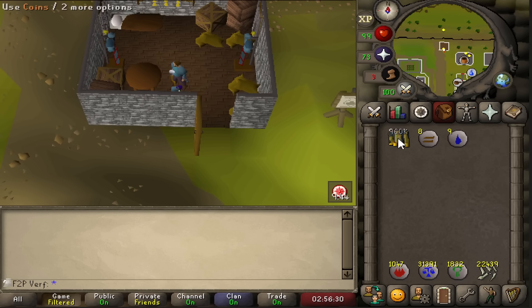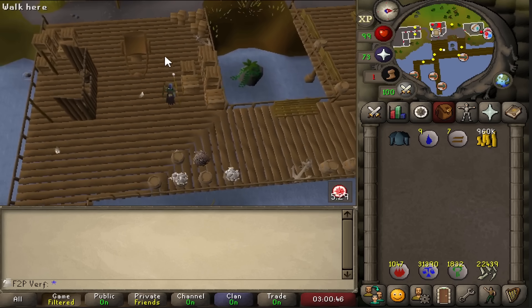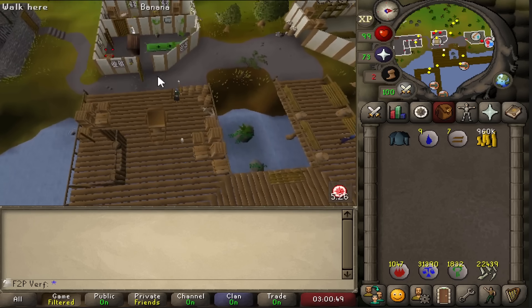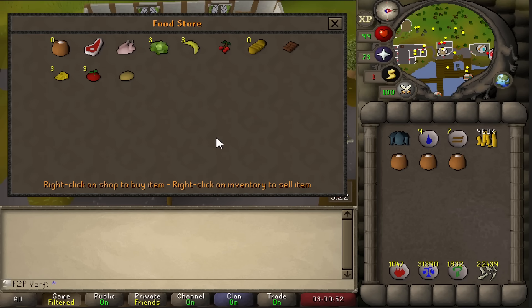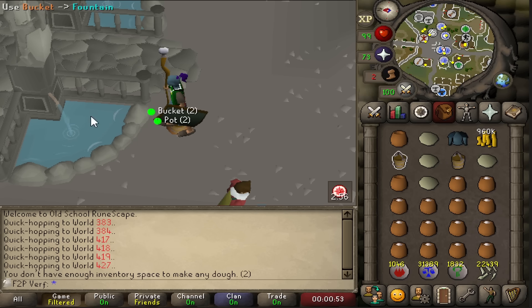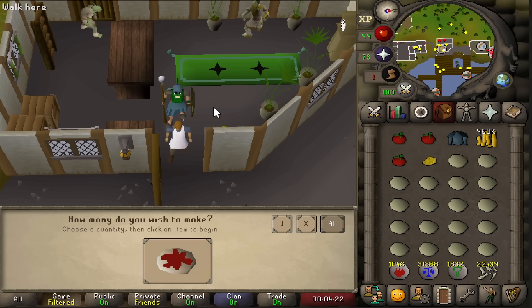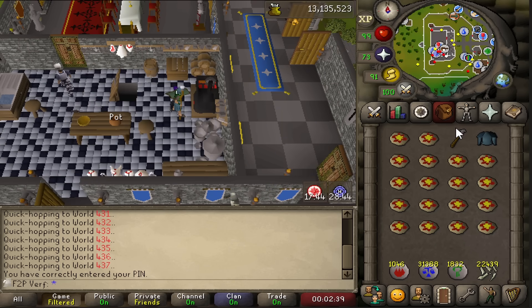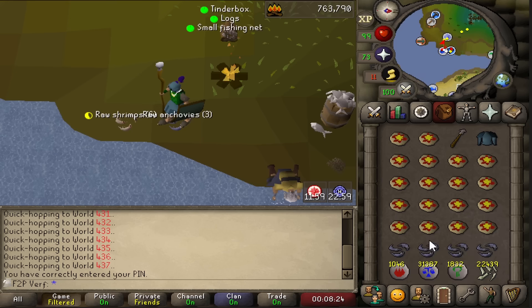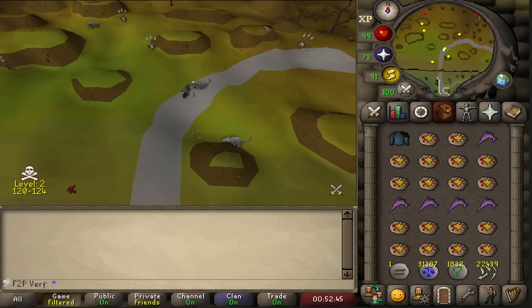The extra defense bonus might help out for tanking, so I think it's worth an inventory slot. Besides that, we need to make food, which is quite a struggle. The best food in free-to-play is anchovies pizzas, and I have to make them from scratch — you cannot buy pizzas anywhere. I bought a full inventory of pot of flour, some buckets filled with water, and I can make the pizza bases. Then we go back to the store, buy tomatoes and cheese, and make all the plain pizzas. This is probably one of the most tedious things I've done on this account. To finish off my inventory, I also fish a couple of swordfish. Inventory completed.